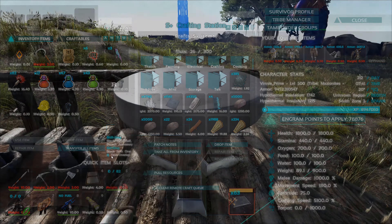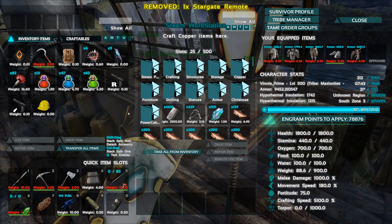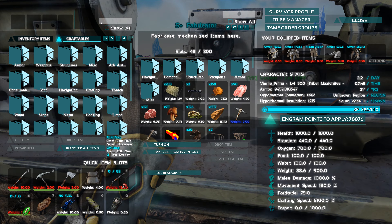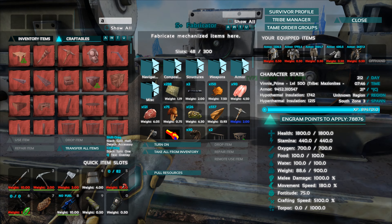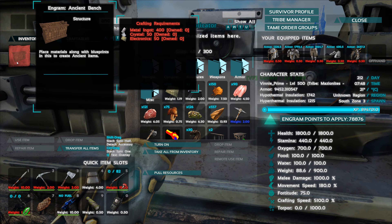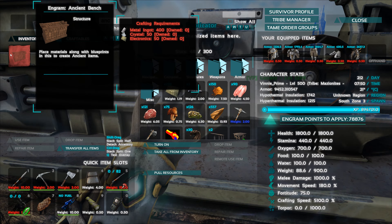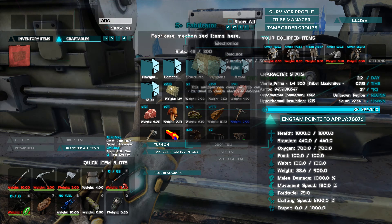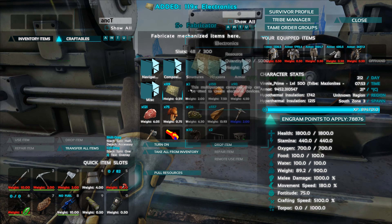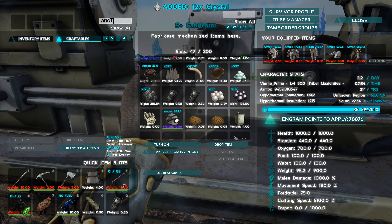First, I wanted to get a stargate up and running because everybody else has stargates and we're a bit behind the ball. To make a stargate we need to make an ancient bench. Once we've got that going, I want to get some snails because we need more polymer for the tek stuff, and they make cementing paste which is awesome. We need metal ingots, crystal, and electronics.